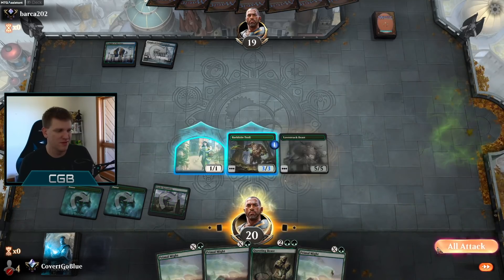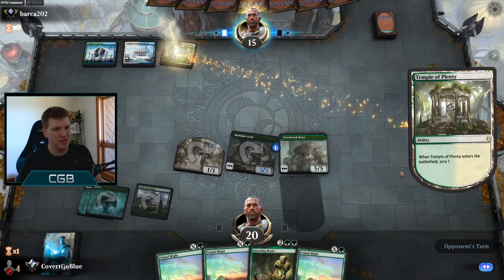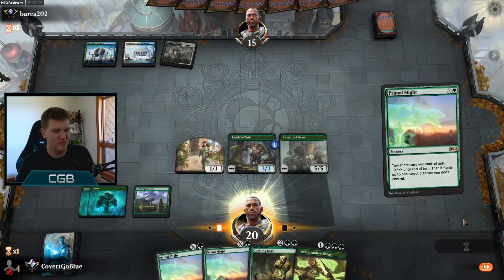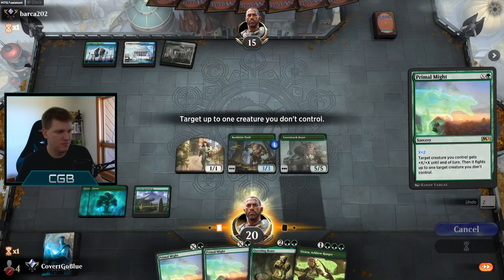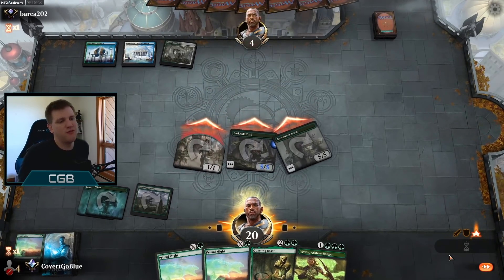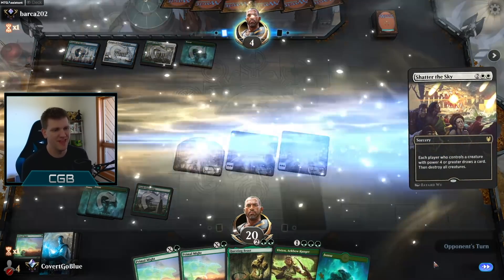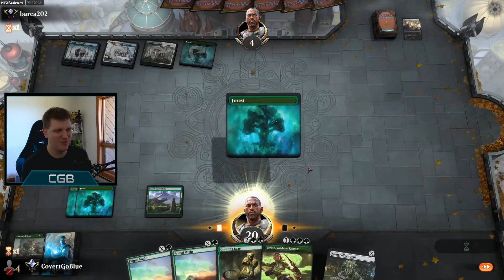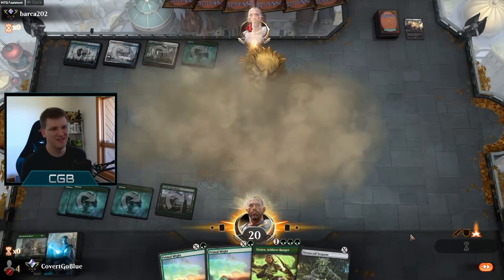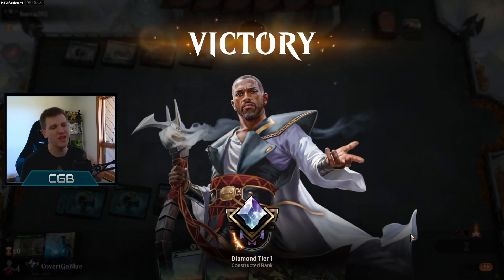So next turn, if we don't draw land, you might just see me shoot one of these off for the damage, because we know the Wrath is coming. They have to block here — they won't be able to kill the Nissa next turn. So even if they have a Shatter, they're in trouble. Down to four. Draw land, win game. Even if they shatter here, we get two looks at it. Land — game! And that's why Primal Might can be better than Ram Through. Not always, but it can be. They're dead before the animation even stops.